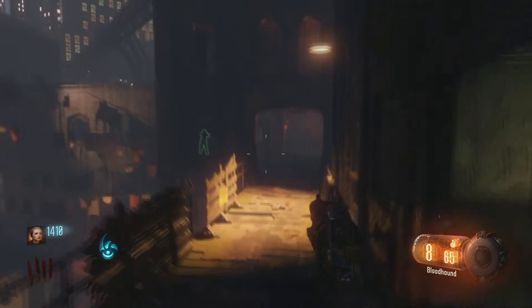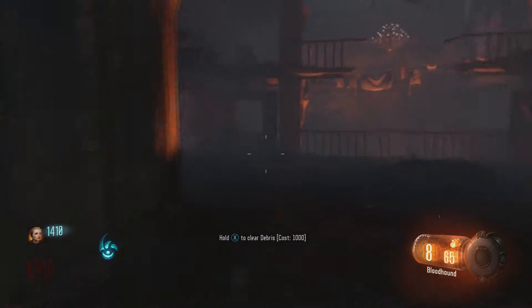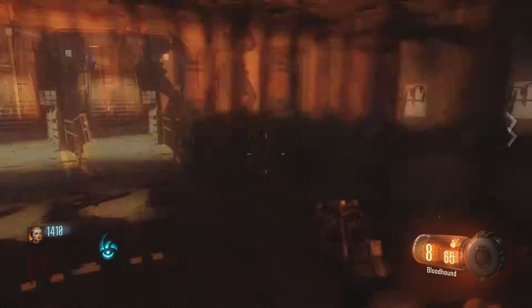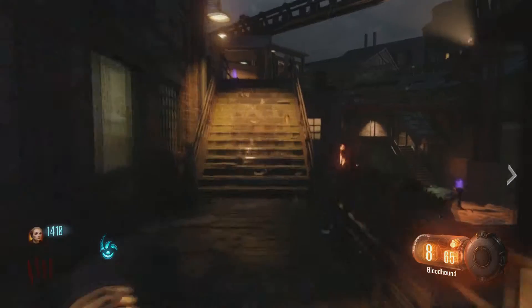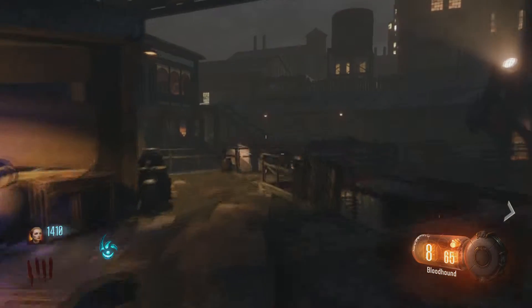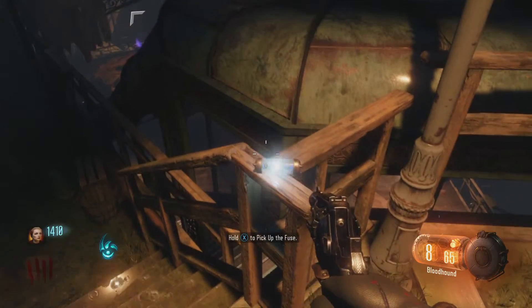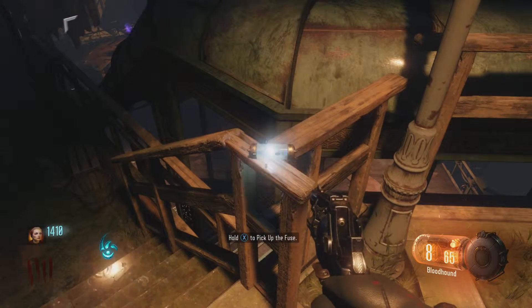I'll show you guys the fuse for the waterfront district. You don't have to do the beast thing to get up here — I would suggest coming this way to get to the Juggernog, it's a lot easier and cheaper. You'll come up here on this catwalk area, and I'm just going to run across the catwalk. You'll see this fuse right here. Any time you go into an area you'll want to look for this blue shining light — it's right here.